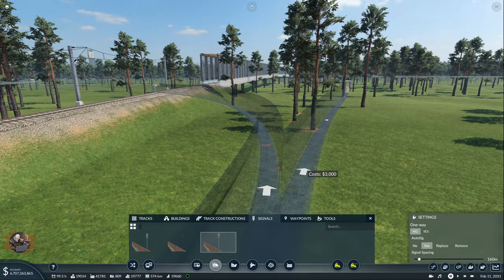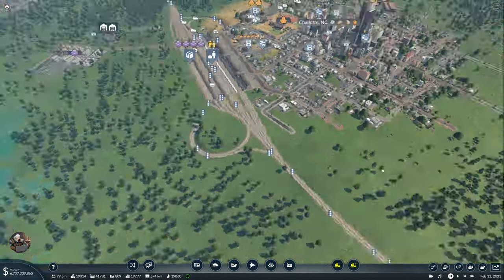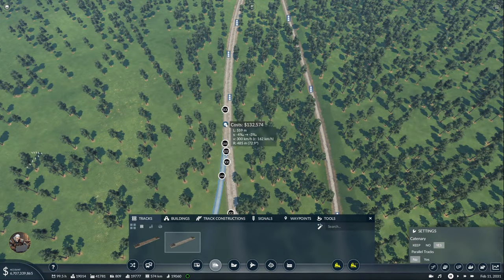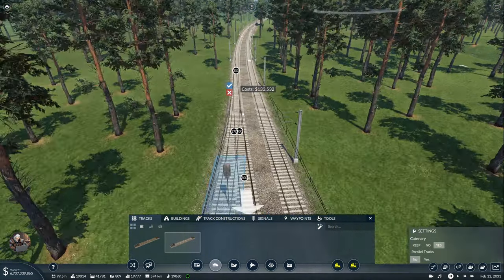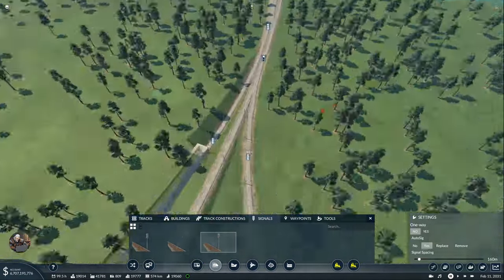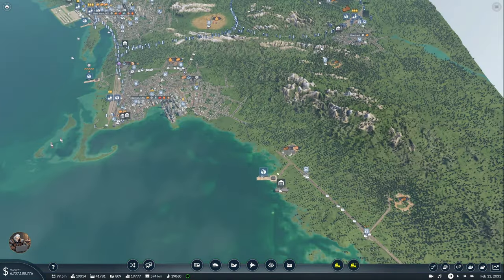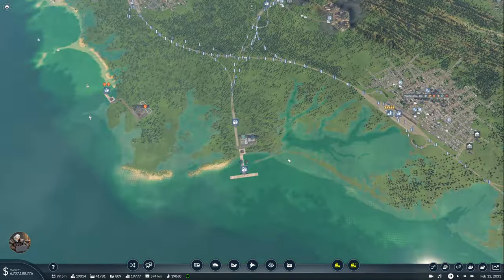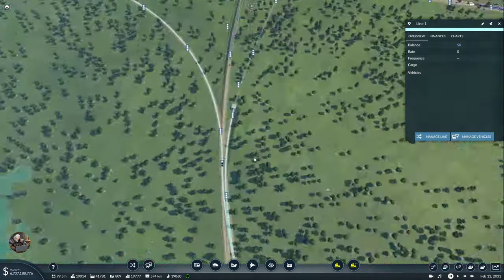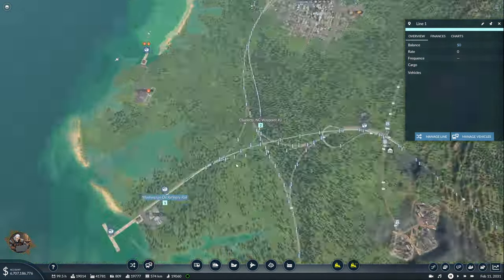Sometimes you have to start even further away. At least this bridge ended up being very easy to construct, which doesn't happen very often. And there is the tunnel which is going to bring the traffic back to the main line. Fortunately here we have enough space and I can build a long connection with fast trains. As usual, some signals are definitely necessary.